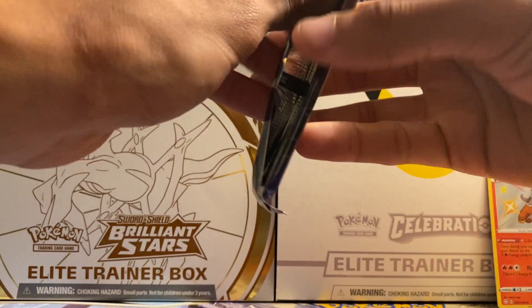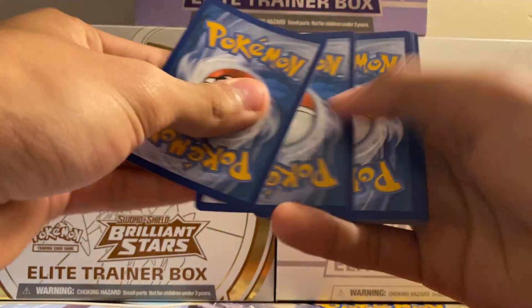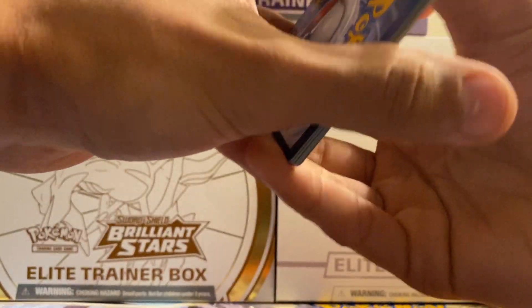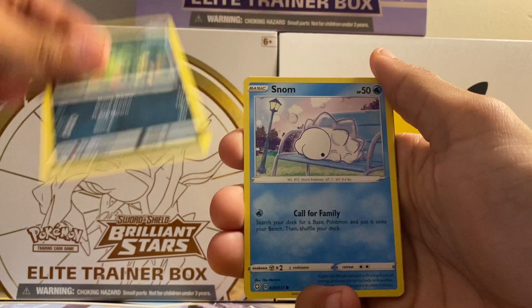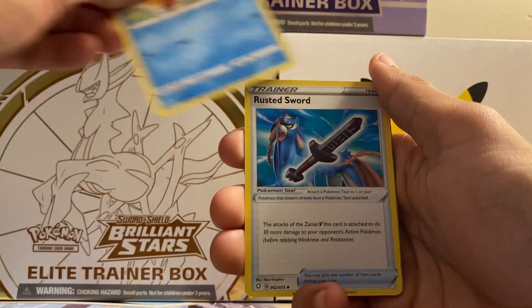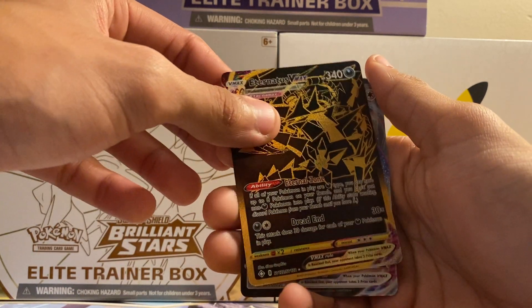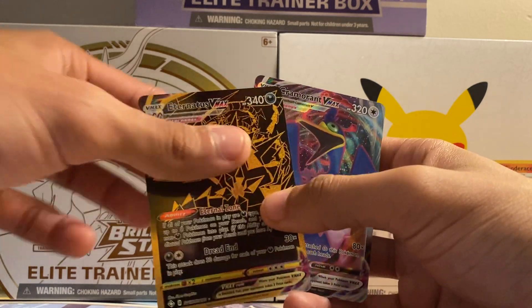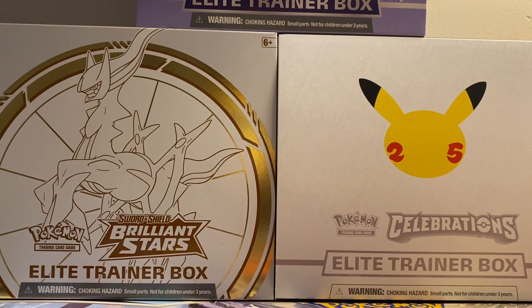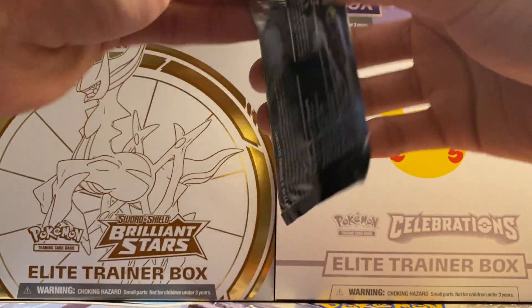Next pack here with Corviknight. Four-and-two. Out this pack we got Horsea, Rowlet, Sobble, Spinarak, Snom, Energy, Floatzel, Sword, Glaceon, Eternatus VMAX — nice! And looks like we got something else — Cramorant VMAX! Double hits out of that pack, which is pretty nice, can't complain at all. That was a very nice pack right there.